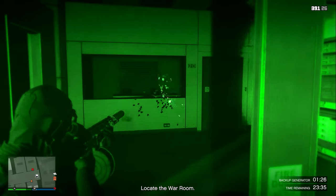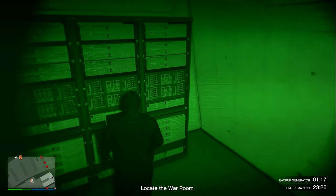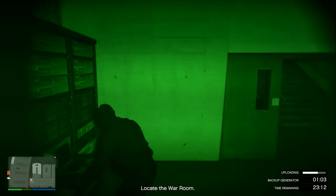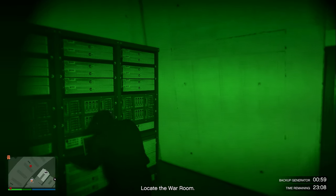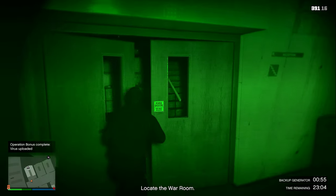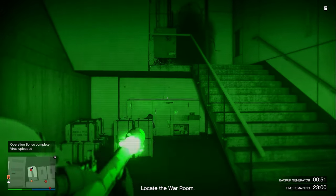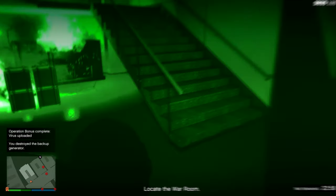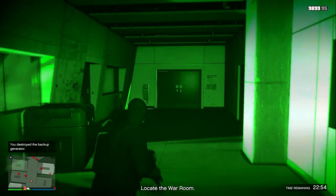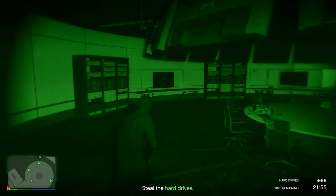For the upload virus bonus: come all the way downstairs, take out all enemies, go up to the computer, and click right D-pad. You'll be uploading the virus which takes about 20 seconds — then you're done with the operation bonus. For the generator bonus: it's literally right there — just get an RPG, blow up the generator, and the bonus is complete.